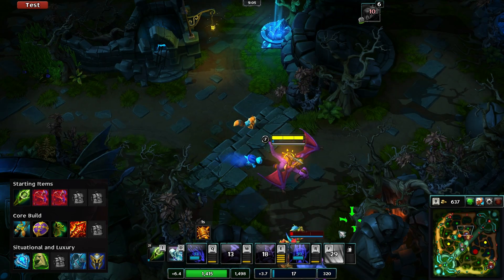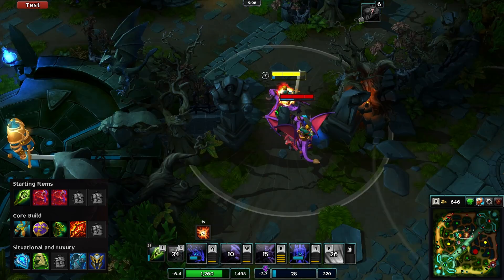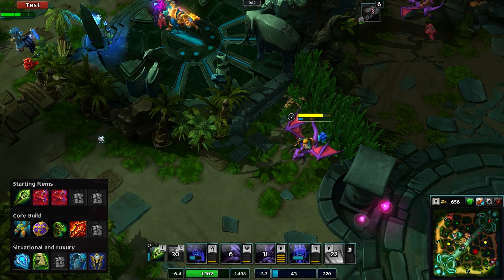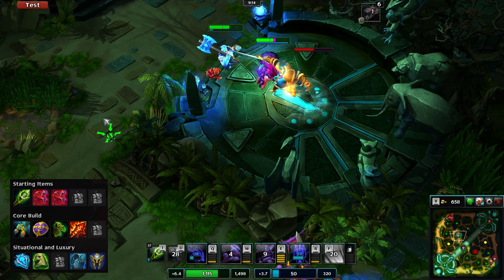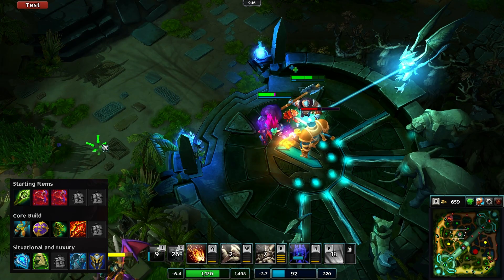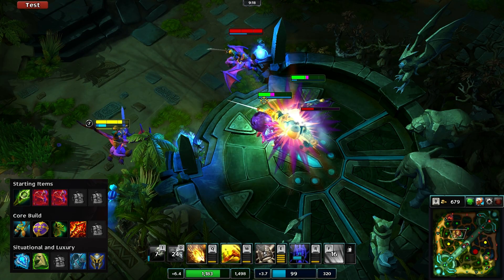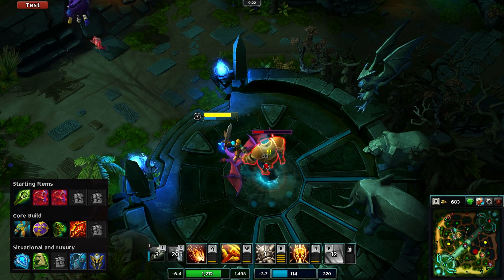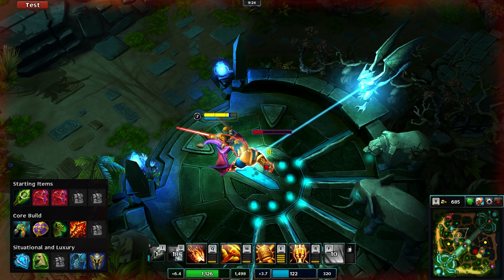Next up take your pick of boots: either Spring, Warp, or Inertia. Spring boots are used to either position yourself better for your ultimate or as a means of escape from a bad situation, whereas Warp boots give you a more global presence meaning you can get into position for teamfights or set up split pushes in the late game. Inertia boots are really useful because they add HP and are very good against CC heavy teams. Great for a tank.